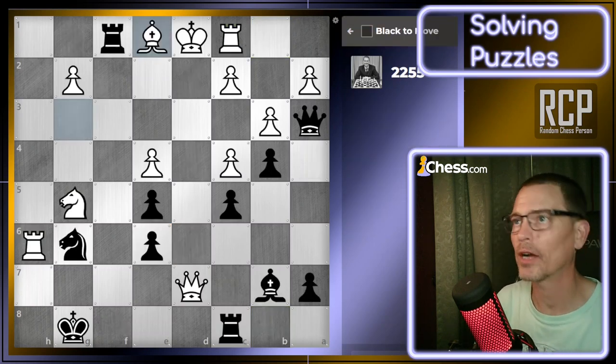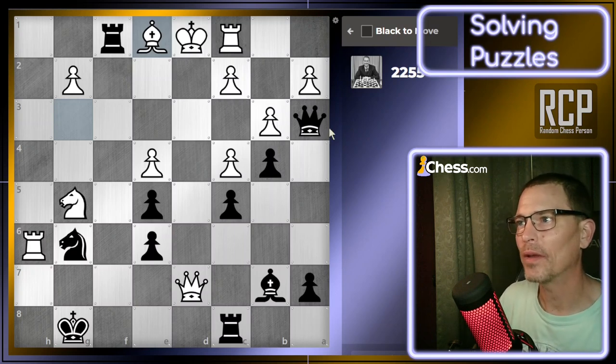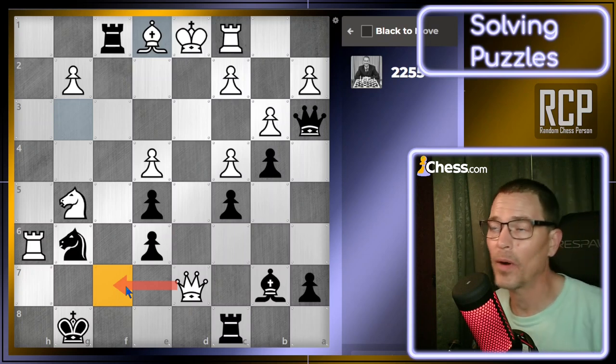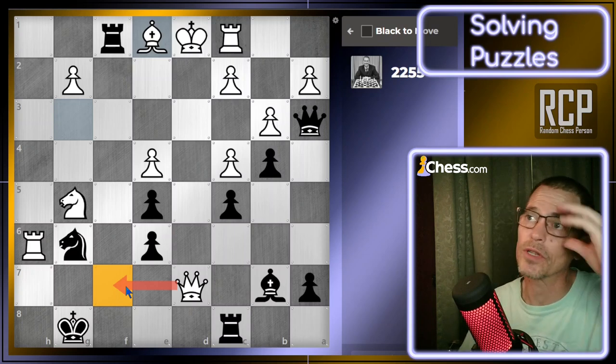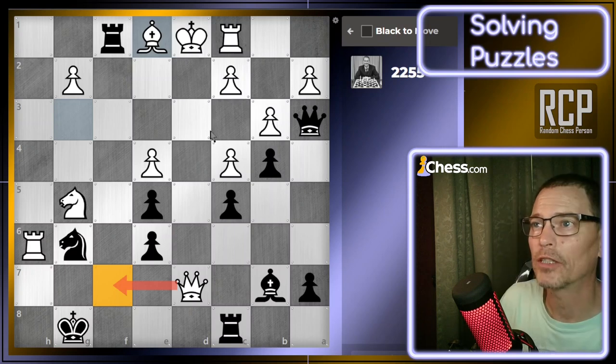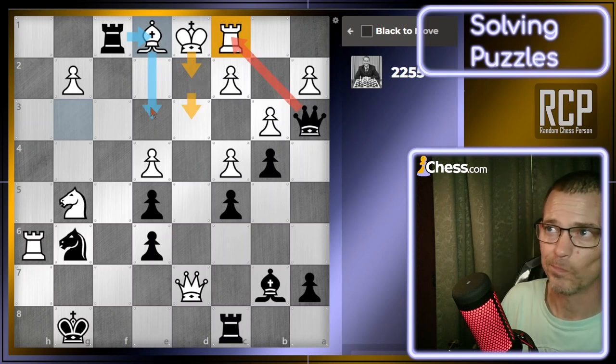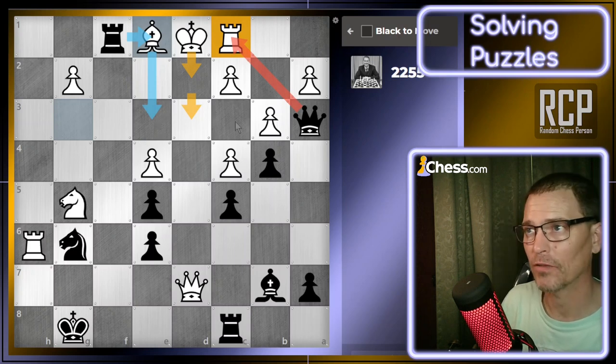White has just blocked the rook check with their bishop on e1. I have a queen way over here — not sure what it's doing. My opponent has mate incoming really fast, so again the opponent has mate in one. I have to do something now. What checks do I have? I have this check with my rook capturing on e1. In that case I assume the king would take back, although it could just move up out of check.